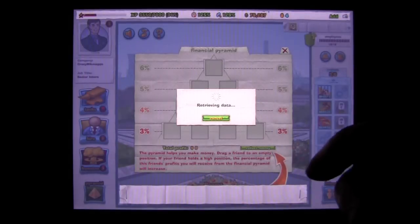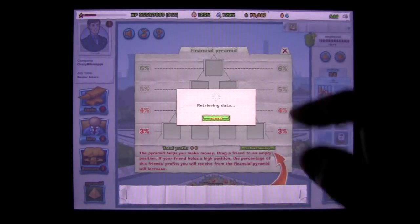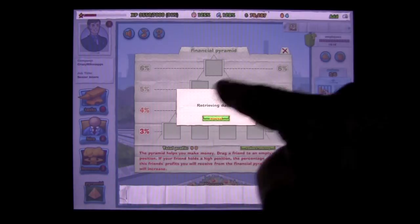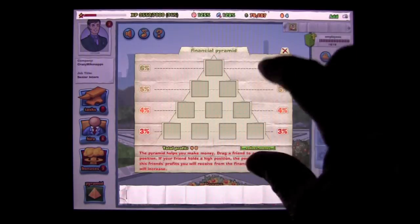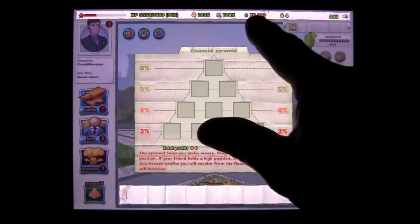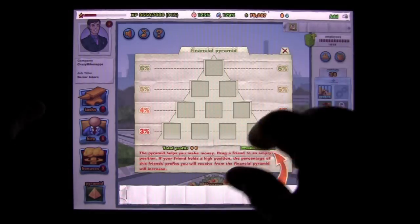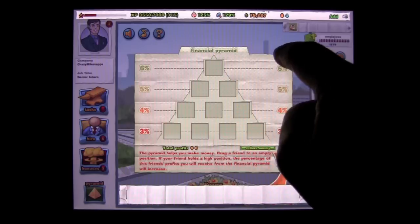Down here is the pyramid scheme you've all heard of. If you can get some friends to join or get into playing the app, you'll actually form a pyramid where you'll get coins — or maybe just money for the game. The more friends you get, the more money you can earn. You can check that out.